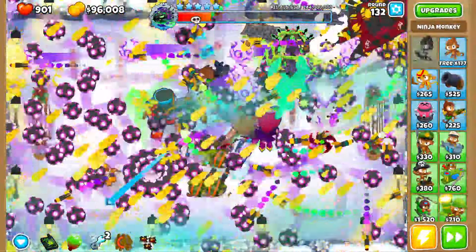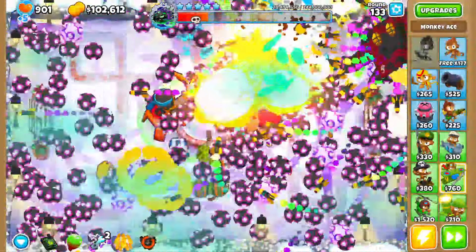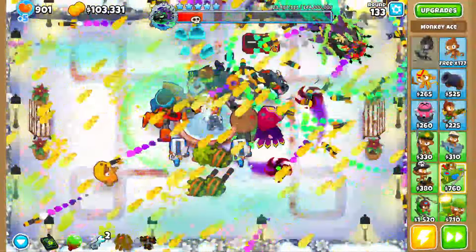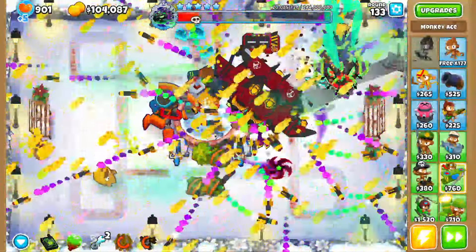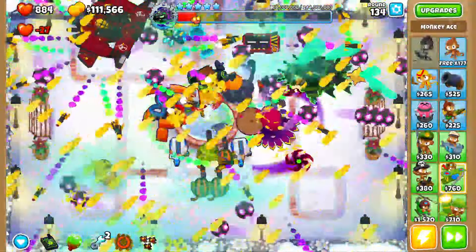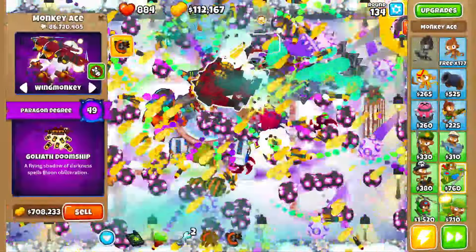We lost some lives but that's okay. Make sure you set your Goliath Doom Ship to wing monkey — it does way more damage. Hopefully we can kill this thing. The boss healed somehow — did I accidentally use an overclock?